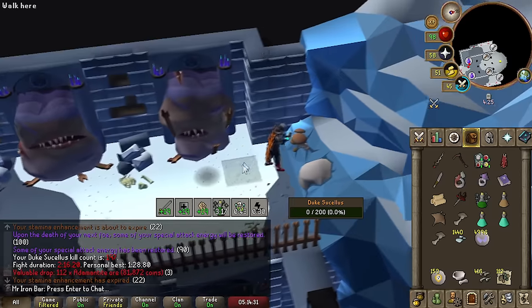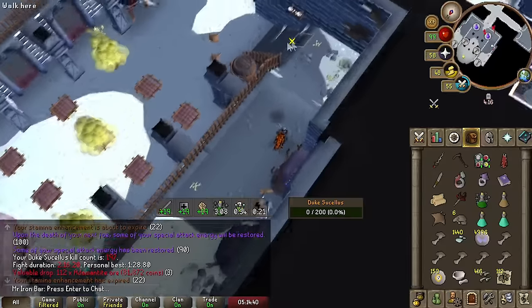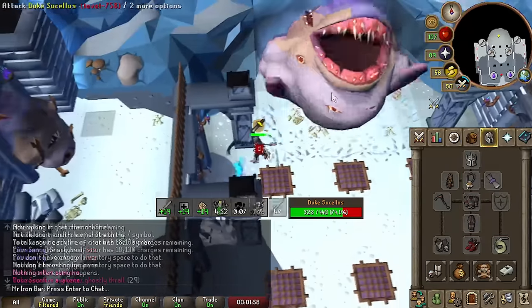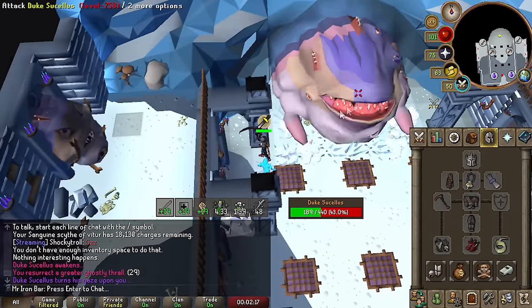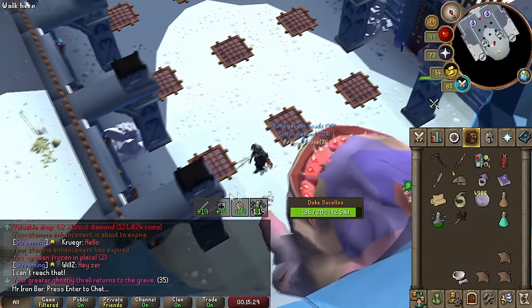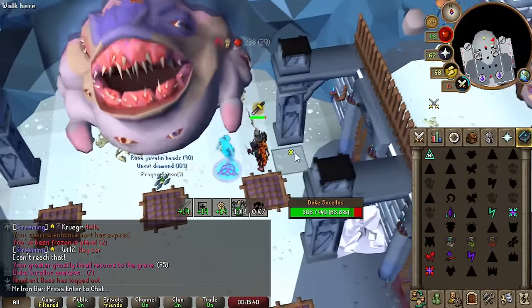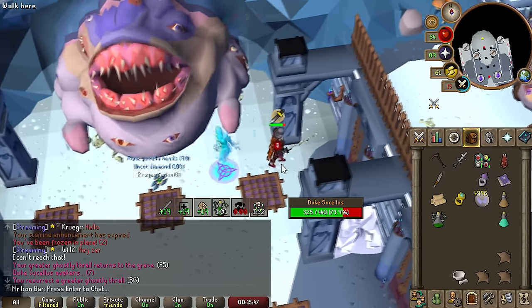It's actually easy — just click ahead, then click on the mushroom, and you'll never misclick. Right off the bat, I'm already feeling the slash accuracy — 20 slash accuracy on this boss is insane. The Scythe of Vitur is always better than the Fang at this boss because you can do 3x damage, but I still bring the Fang in case I miss the BGS since it's not that much worse and saves charges.